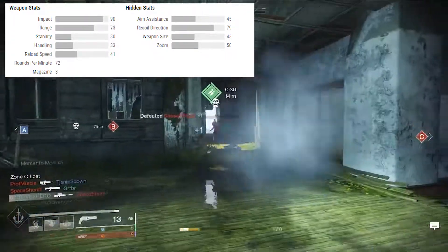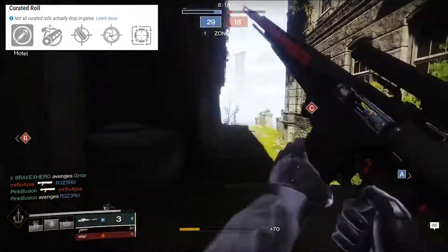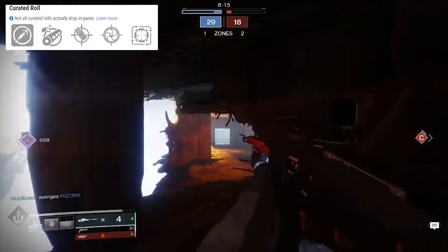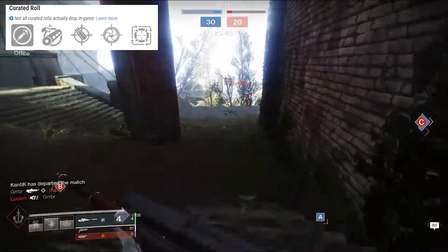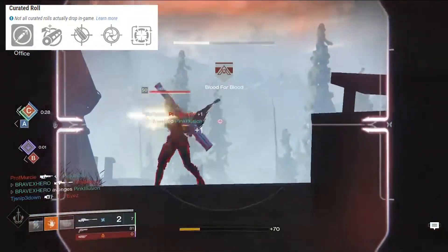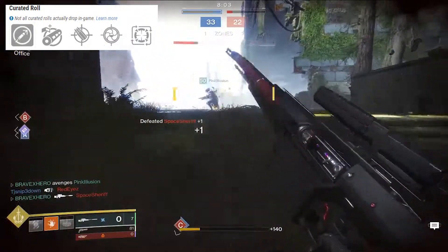Getting into the curated roll you can get — the curated roll isn't bad at all. If you get the curated roll, I would recommend you guys keep it because it has Snapshot. Box Breathing you don't get the benefit of in PvP, but Snapshot is a great perk to have. Snapshot is something that is worth using, especially if you want to just turn around on somebody real quick, aim down sights, and fire.